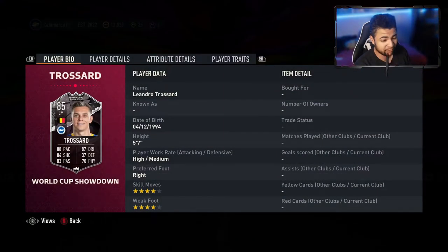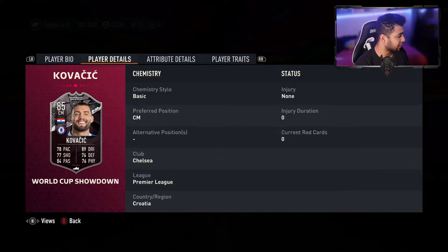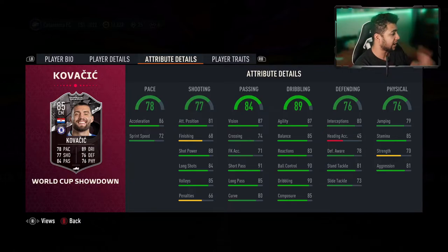Now let's look at Kovacic — also 85 rated: 78 pace, 89 dribbling, 77 shooting, 76 defending, 84 passing, 76 physical. High/high work rates, four star/four star. He can only play center mid with no alternative positions. 86 acceleration, 72 sprint speed — I like that his acceleration is higher than his sprint speed. 87 agility, 85 balance — better than expected. Short passing 91, long passing 85 — exactly what you want for a CM. Finishing 68, but I'd use him as a holding or box-to-box midfielder rather than a CAM.